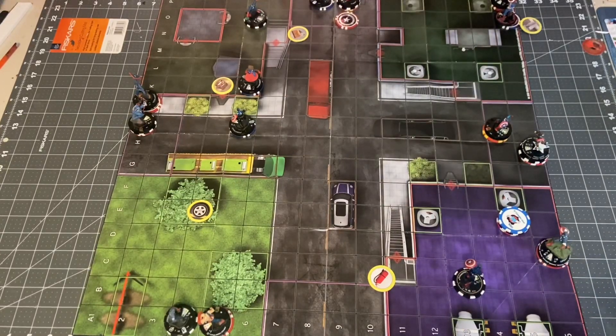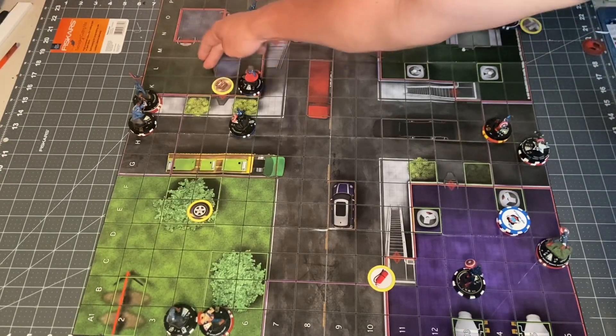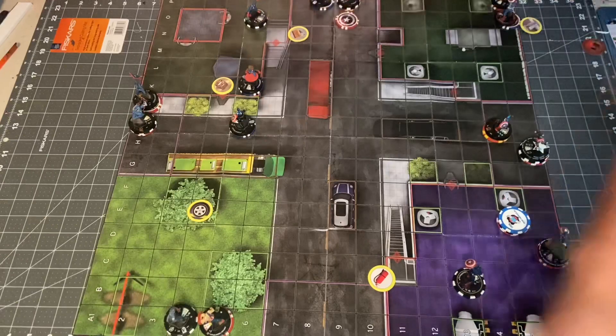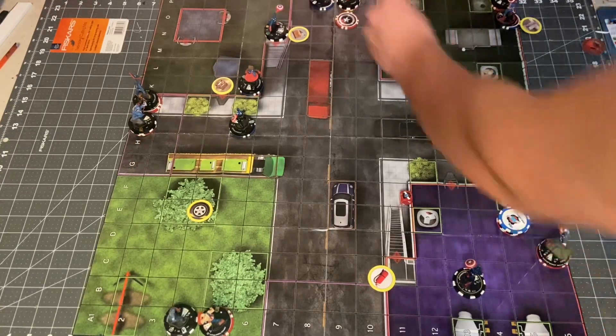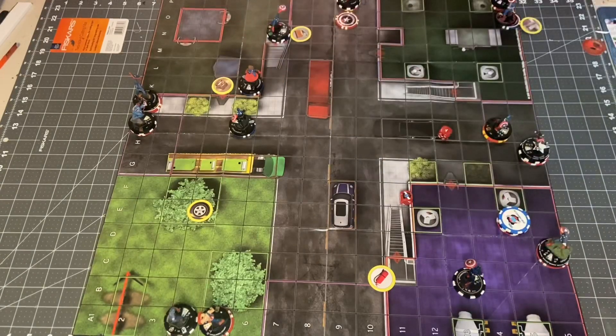Next up is main set Captain America. He's going to Running Shot, and will shoot at both Josiah and U.S. Agent. That will hit both on 19s — both will hit. With Invulnerability, we'll just go for the easy KO and give this Captain America some points by knocking out Josiah.